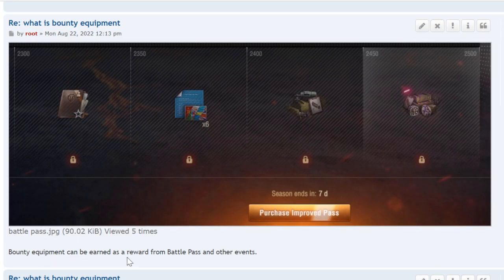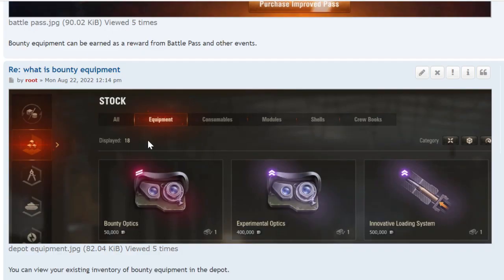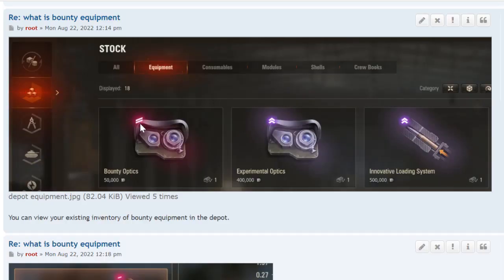Bounty equipment can be earned as a reward from battle pass and other events. One bar means it's not yet upgraded — it's standard bounty equipment. You win it and have to pay to upgrade it. Two bars means it's been upgraded.